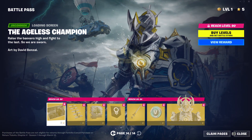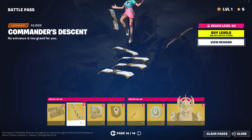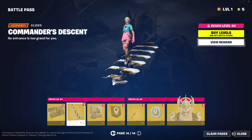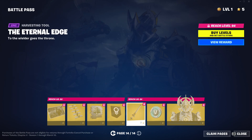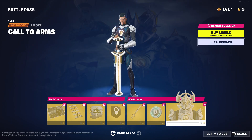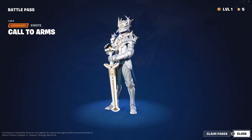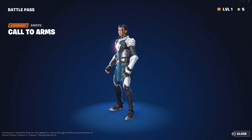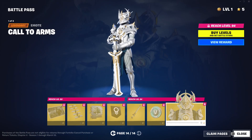He looks cool. Whoa — look at this. Holy. That is a dope loading screen. We got a glider. We walk down. Mark of the Champion. Spray. Banner. Pickaxe — or harvesting tool. Why does it sound like that? Dang. Another 100 V-Bucks. Look at this — what? Whoa! Oh, that looks sick. Holy bro. Let's watch the transformation again. Damn, bro. That looks cool.